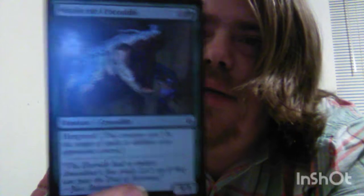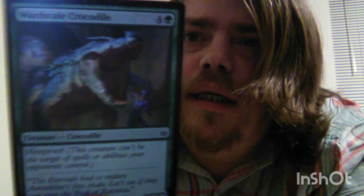So it becomes a 4-2, then a 6-2, then 8-2 until end of turn if you keep paying one and sacrificing a creature. Then we have Ward Scale Crocodile — it costs 4 of any color plus one green, is a 5-3, and it is hexproof.